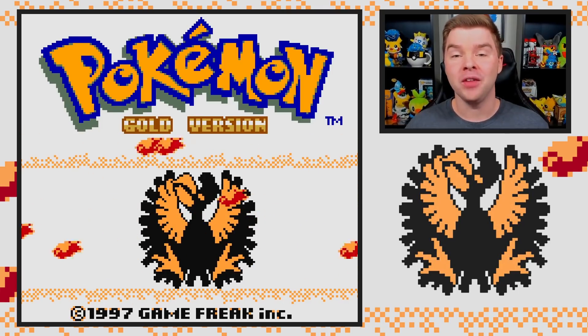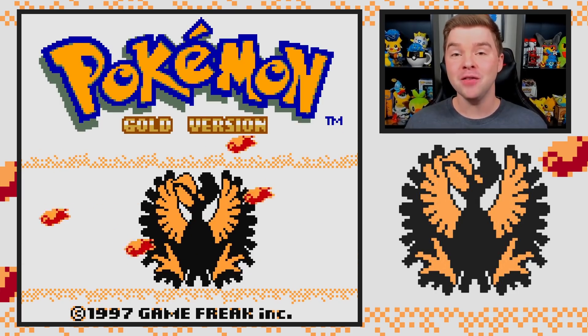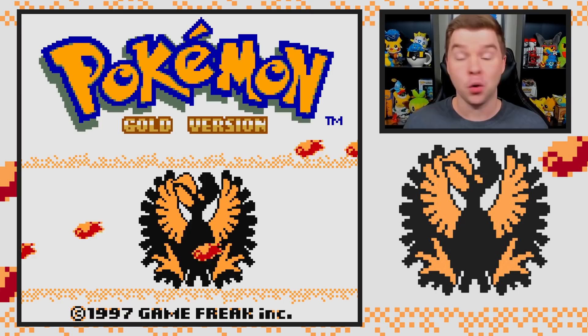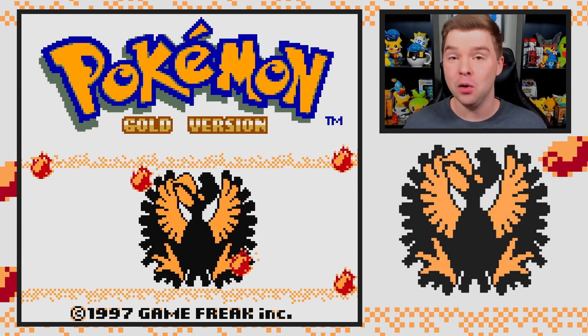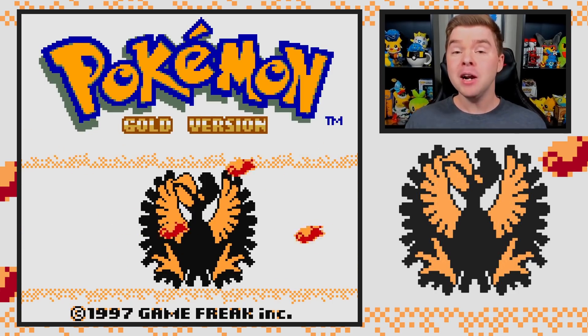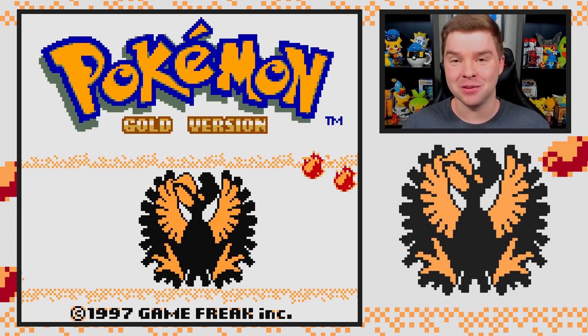Ever since I saw the Pokemon Space World leaks, I've really wanted to play a Pokemon game that contained a bunch of the unreleased Pokemon, and thankfully I happened upon a ROM hack that is going to allow me to do just that. Using Pokemon Gold and Silver 97 Reforged, I'm going to play through a Pokemon game only using unreleased Pokemon.